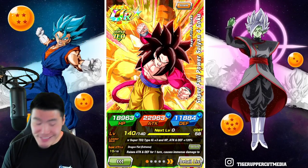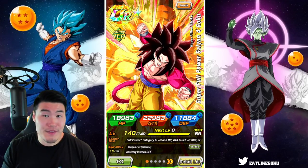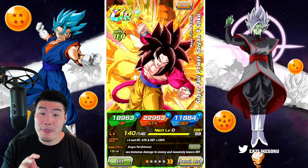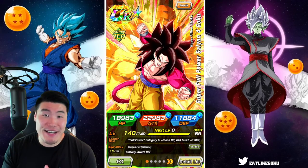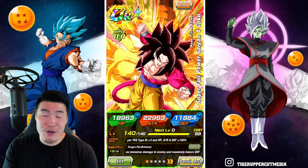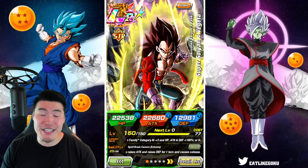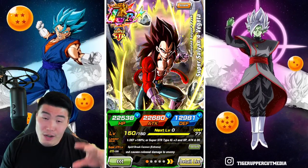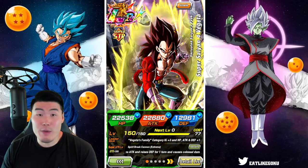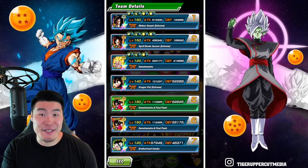This is a showcase I'm super excited to make because not only was the GT Heroes team already my favorite team in the entire game, but it just received a massive upgrade in the form of three huge Extreme Z Awakenings: the Tech Full Power Super Saiyan 4 Goku, the LR Super Saiyan 4 Goku, and the LR Super Saiyan 4 Vegeta. Before these EZAs, this was already arguably one of the best teams in the game — top five, maybe even top three. But now with these EZAs, you could say this is the best team in the entire game.